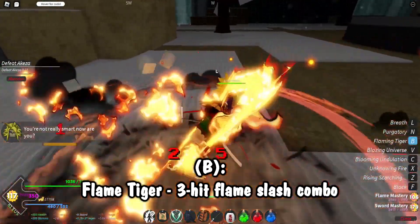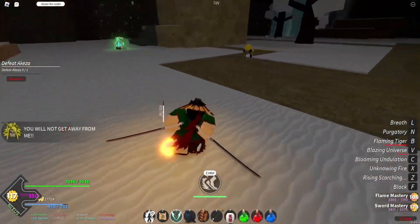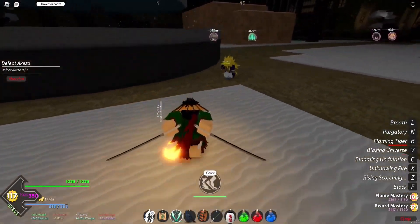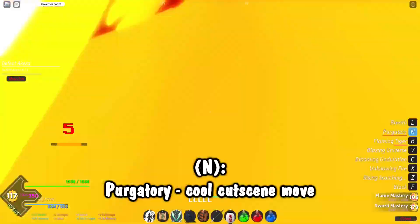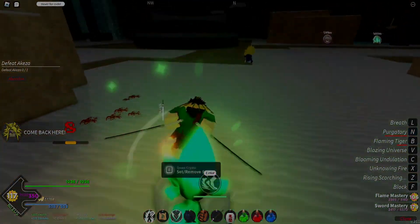After blazing universe we've got flaming tiger, which is essentially the constant flux — it has some good sound effects. Then finally we've got purgatory, which is basically the cutscene move. You get this from a 10% drop from Rengoku. Hit him away and then use it — bop bop — that's the cutscene move.